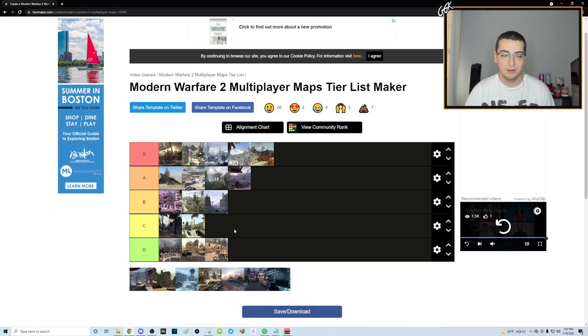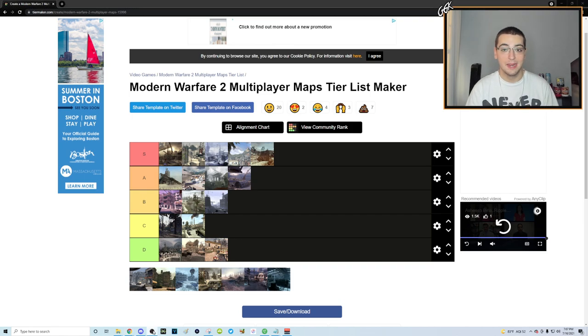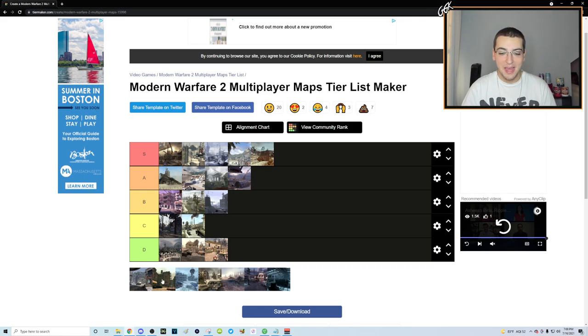Trailer Park is also D tier — easily the worst map in IW4X for trick shotting if you don't know elevators. If you don't know an elevator, all you have is one little dumpster to jump on for maybe a 720 or 540. If you can do the elevator you can go for something crazy like a 2160 bounce out of the map, but if you don't take the time to learn an elevator there's absolutely nothing to do.